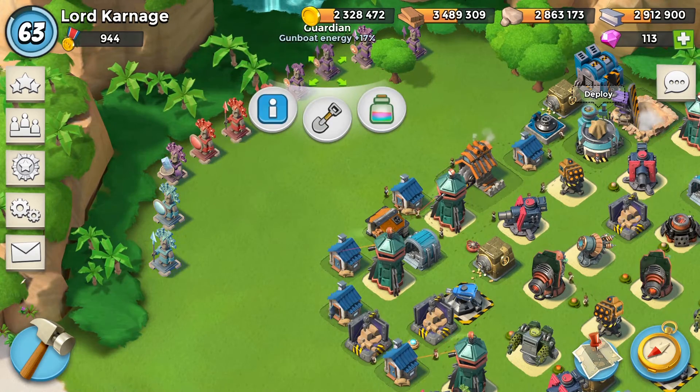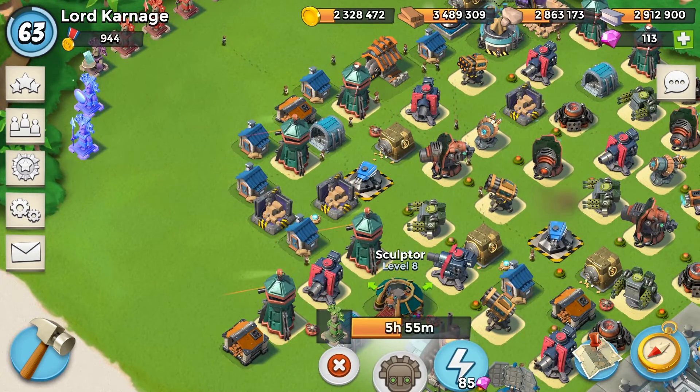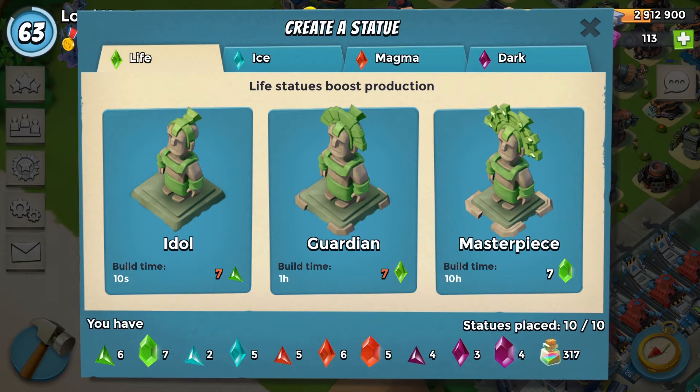To get a statue, you need what's called a power stone. To get power stones, there are percentages I'll go through later. You get them when you destroy buildings on bases or when you destroy the HQ, and you'll find out how many you got at the end of the attack when you win. Now, there are three different types of statues: there's an idol, there's a guardian, and there's a masterpiece. Idols are the worst you can get, masterpieces are the best, and guardians are in between.